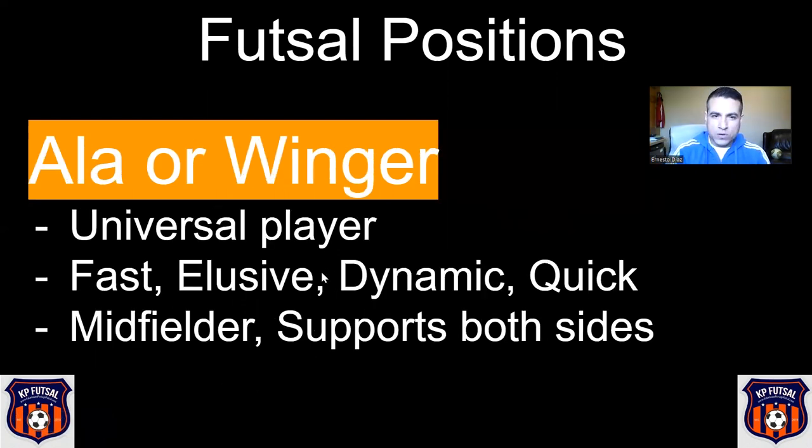The alas — there are two of those. In the 3-1 or diamond formation you have one on each side. These are like wingers in outdoor; they're going to be moving up and down playing offense and defense. We call them a universal player because you want a player that can defend and also help out on the offensive side. You want that player to be fast, elusive, dynamic, and quick with very good ball-handling skills — almost like a midfielder moving up and down the court the entire time, supporting both offense and defense.